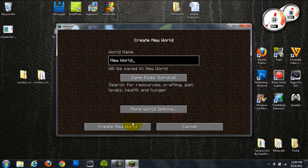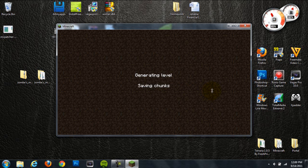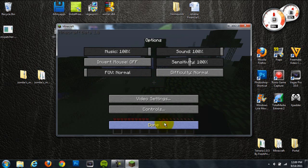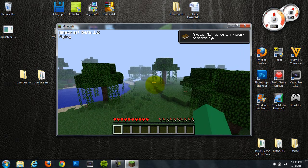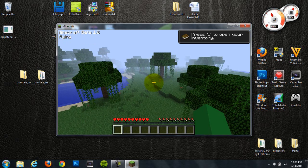I'm going to create a new world since I just cleared my bin out before doing this tutorial. It's generating a world and it should be working. Let me change the graphics to fast. Now I'll hit P, and you can see that flying is on — it shows up in the top left corner next to Minecraft Beta 1.8, it says flying. I had to change my controls real quick. Now you can see that I am flying.